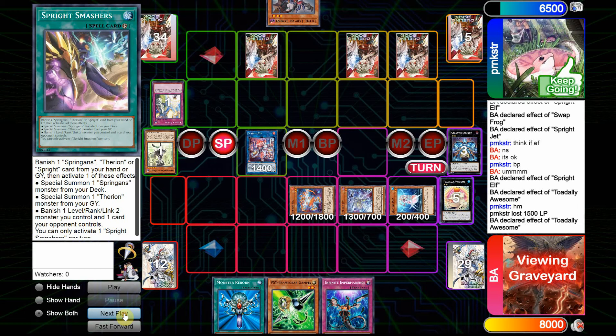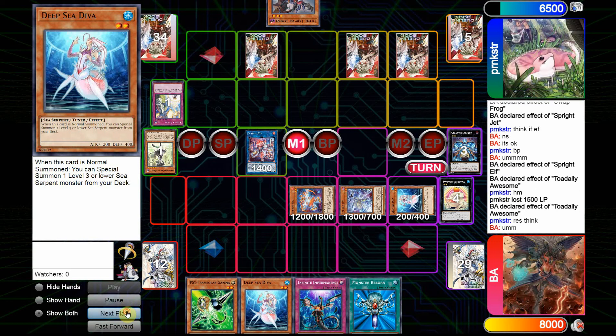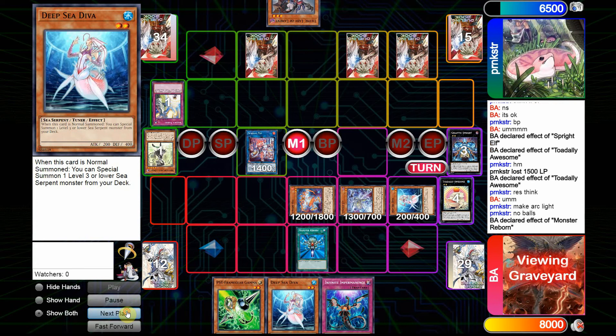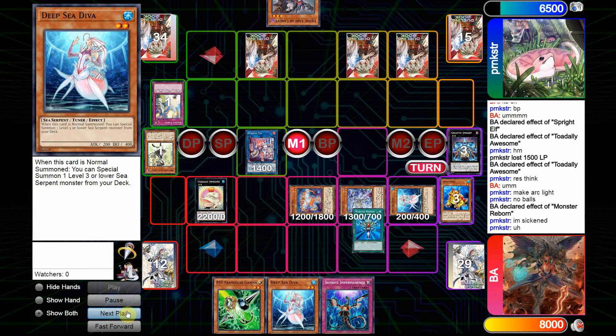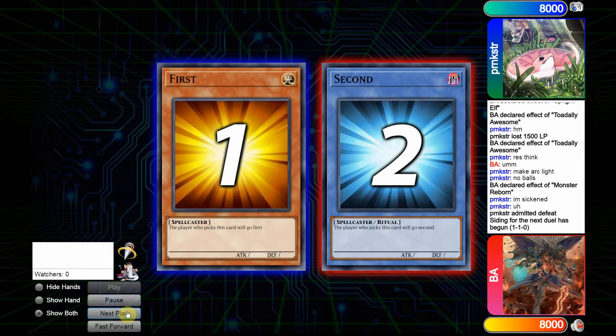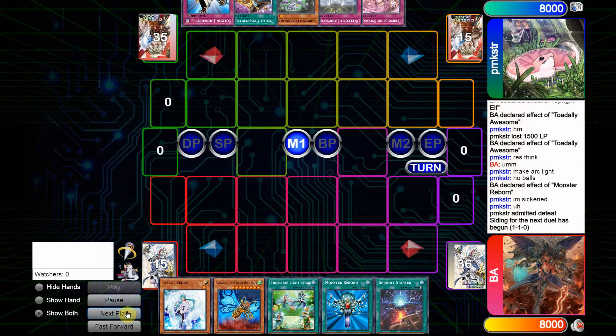The Toad can use its effect here, adding back the D.Va, and he's going to think on the response as we go into Main Phase 1. We're going to see the Monster Reborn come down targeting Toad, which brings it back, and the Labyrinth player will end up scoring one of his traps along with Gastagon.